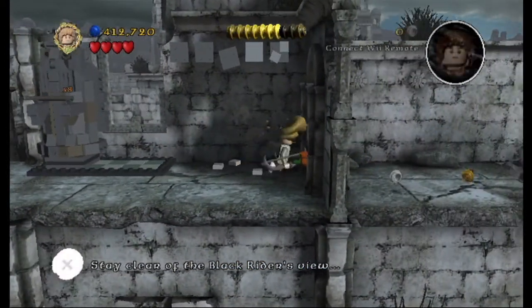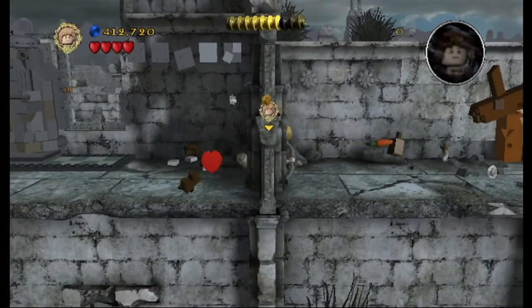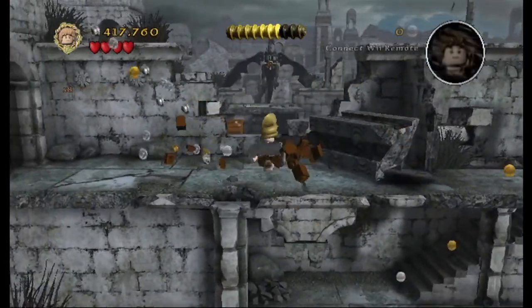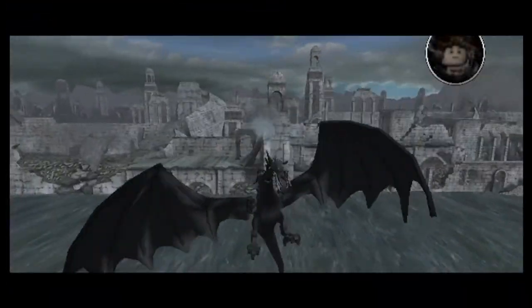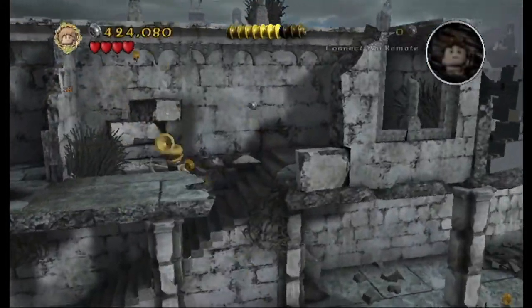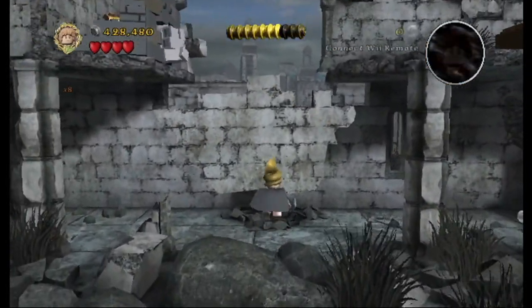Come on orcs bust through here — there we go. Now let's just take a clear shot — hey fellow, eat a carrot! All right, there's the last minikit right behind there. You just need to get up there so you can blow that up and jump.